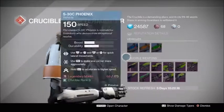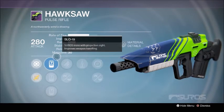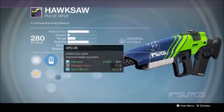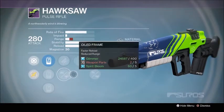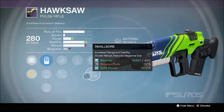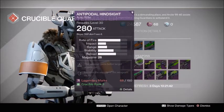The first weapon I'm going to say to pick up is the Hawksaw. Everybody knows the Hawksaw can wreck, and this is basically a god roll right now. SLO 19, 28, and 57 are basically the best sights in each category. You get Fitted Stock, Counterbalance, Small Bore, Single Point Sling, and Oil Frame. Run Fitted Stock, Counterbalance, and Small Bore - this thing shreds in the Crucible. I get killed by at least one of these every game.